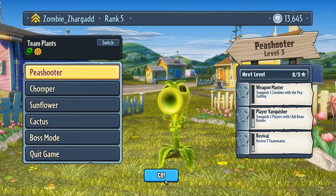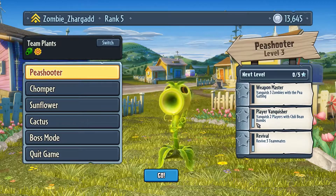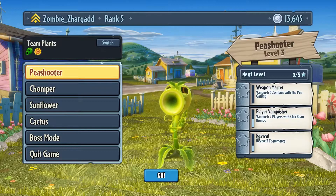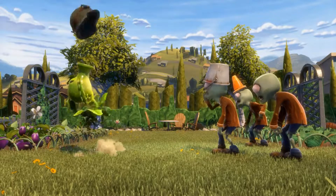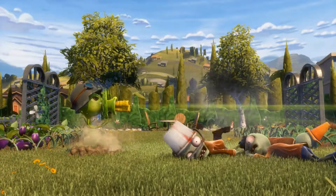We are going to go with Peashooter. What do we got to do as Peashooter? Vanquish three zombies with P. Gatling, vanquish two zombies with Chilly Bean — I just need one more — and I need to revive two more teammates. So let's see what P. Gatling is. I love it, because those zombies aren't even in this game.